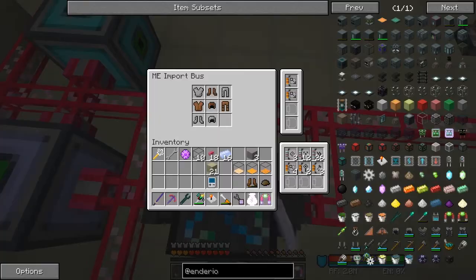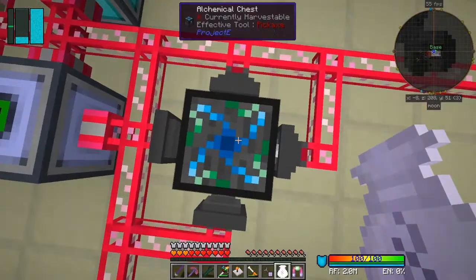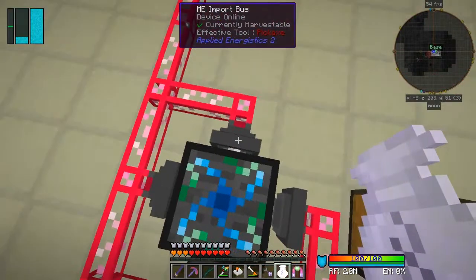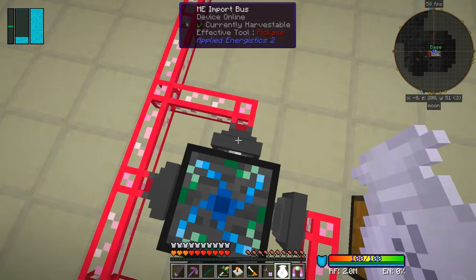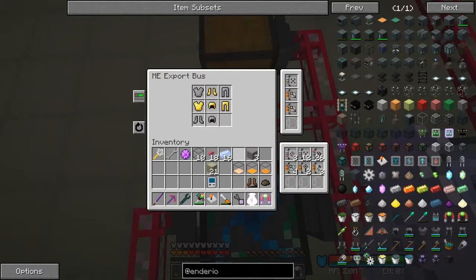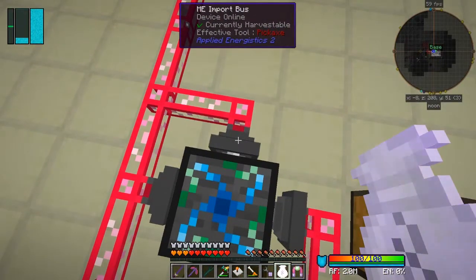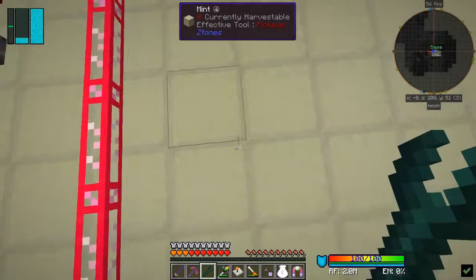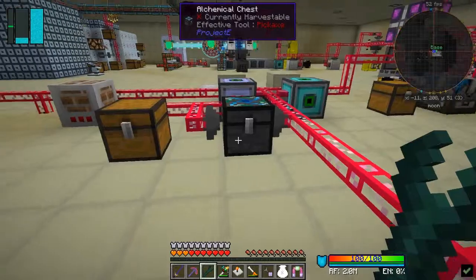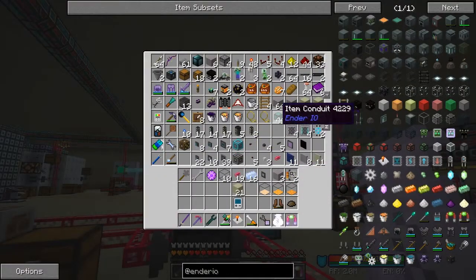We should be left with enchanted stuff in here - yes, you can see gold helmets going in. What we can then do is remove from one of these faces - let's remove this export bus exporting gold and stainless. Let's remove this one, which is the best one to do.